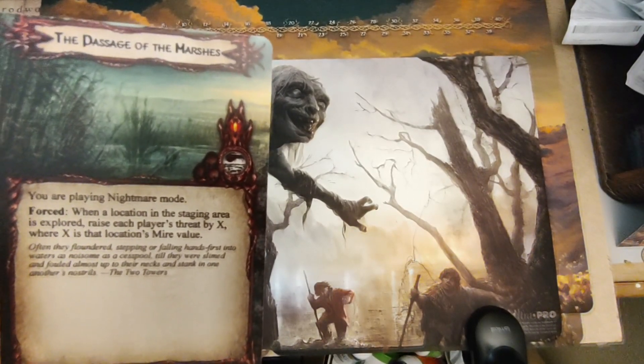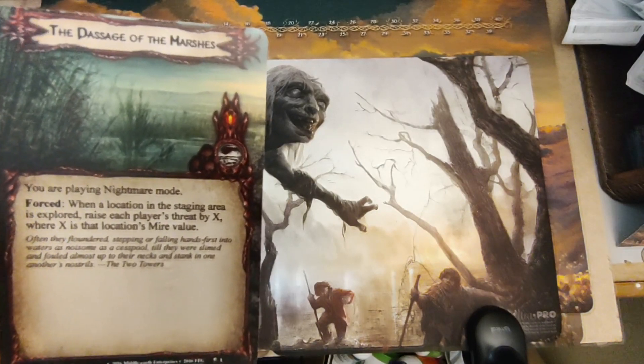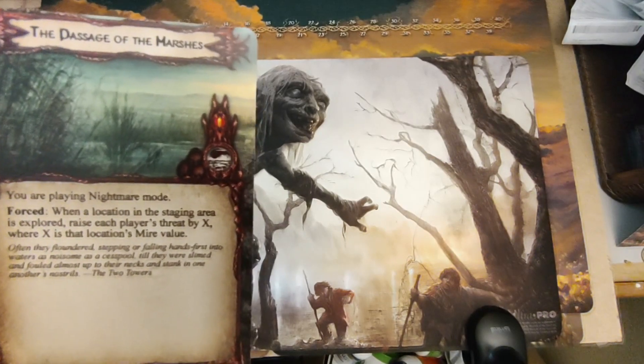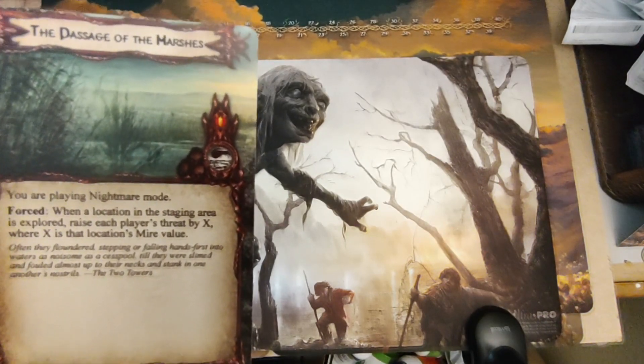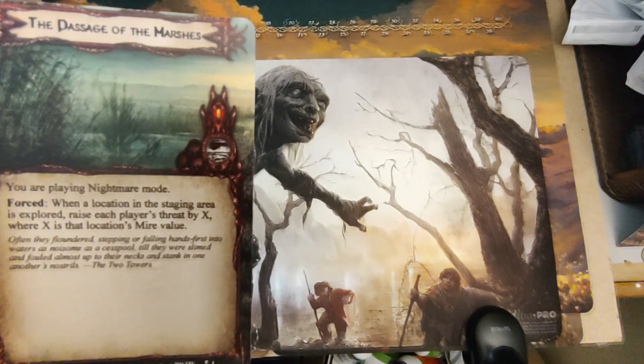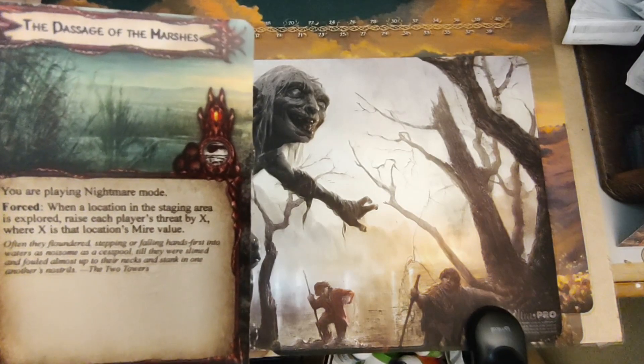I'm going to continue playing my Nightmare Socket campaign, playing the Passage of the Marshes. When a location in the staging area is explored, raise each player's threat by X, where X is the location's mire value.